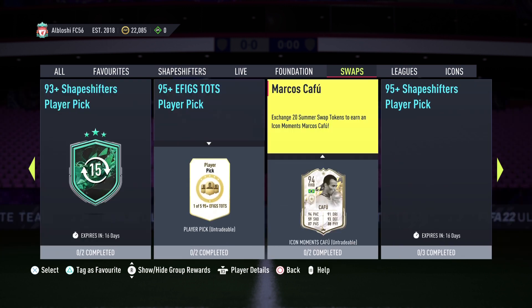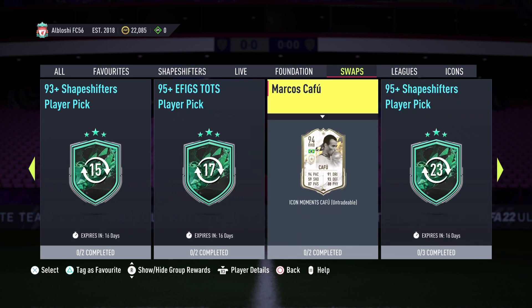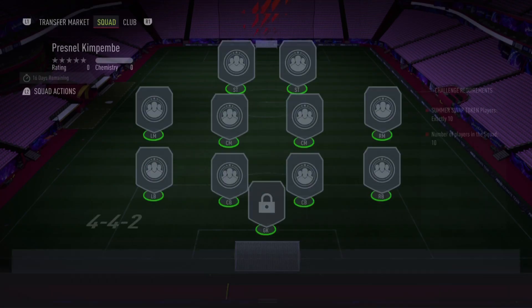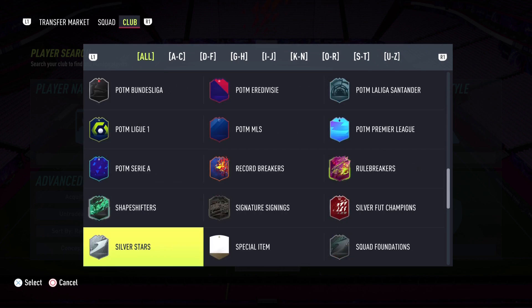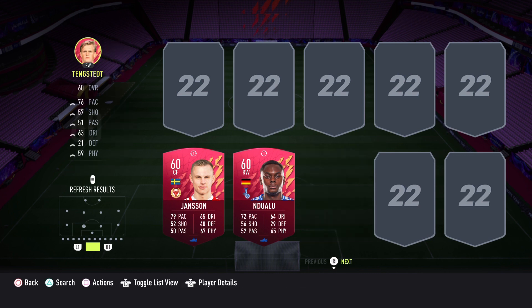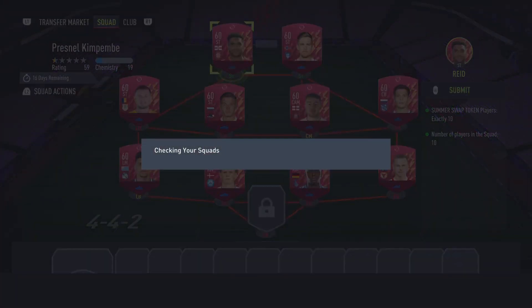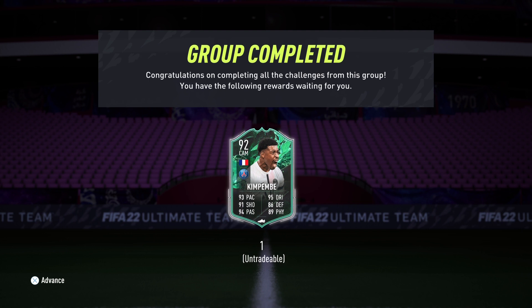Obviously you'd want the 95 if you're really looking for a Kimpembe — this card is out of this world, club 90. But a lot of people want Kimpembe and want to try different combinations among all the swap versions available. That's why I'm going with the cheap version, the 10-token card. We've submitted Presnel Kimpembe live today, and it's almost basically club 90 to be honest.